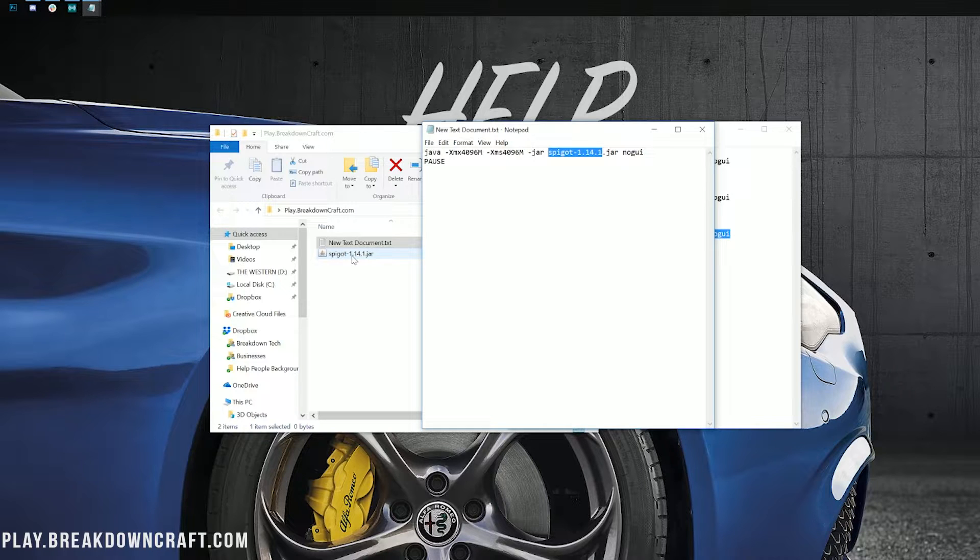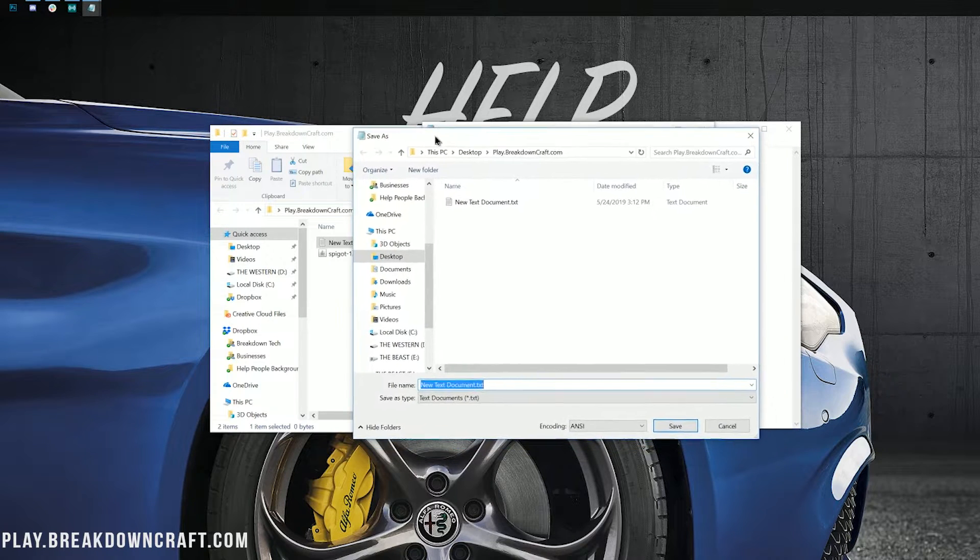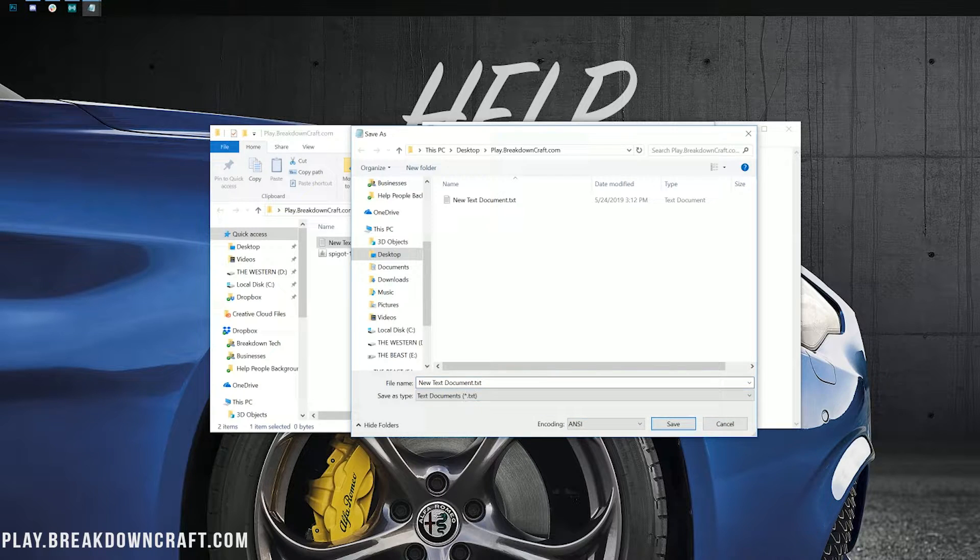You might not even have .jar on your file — it might just say spigot-1.14.1, for example. If that's the case, just put it in before the .jar part. Once we've done that, go ahead and click File, Save As. We can save this as a run.bat file. Change the file name to run.bat, and then — this is very important — you need to change Save Type As to All Files. So file name is run.bat, Save Type As is All Files, then click Save.